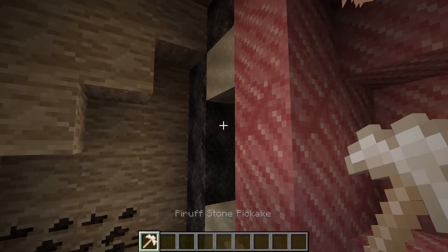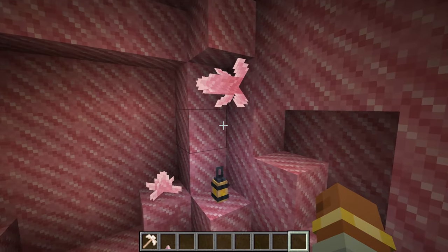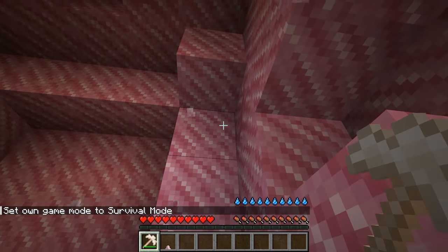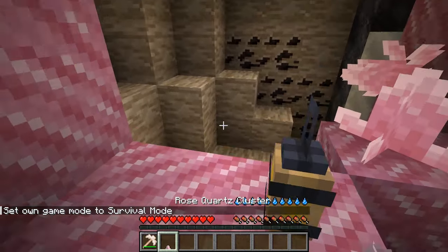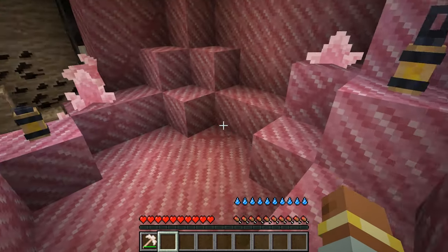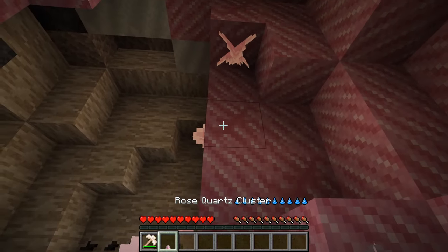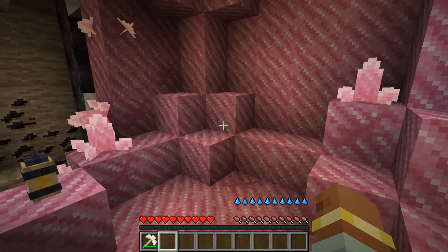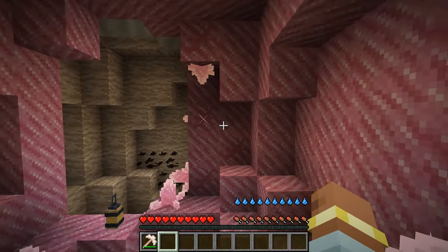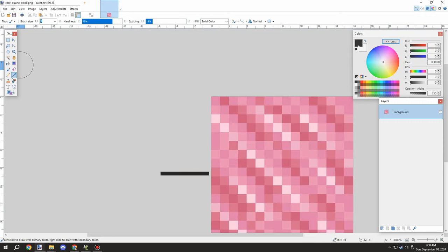Welcome back to another episode of Creator Lore. Last episode we worked on some stuff but I wanted to come back to the geode and work on it a little bit more. If we mine this in creative, you can see that we don't get any items for it right at the moment. What I want to do today is work on getting a drop for this particular block, which we'll be using for tools, building blocks, and some advanced features. Quick announcement at the end of the video — make sure to watch till the end.